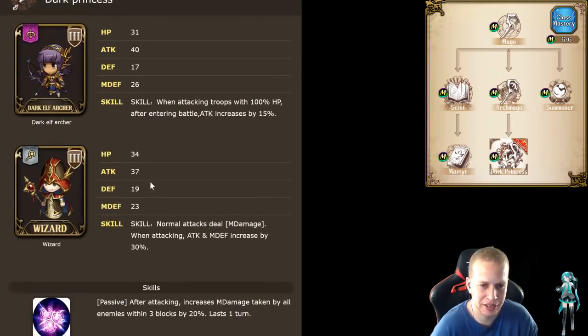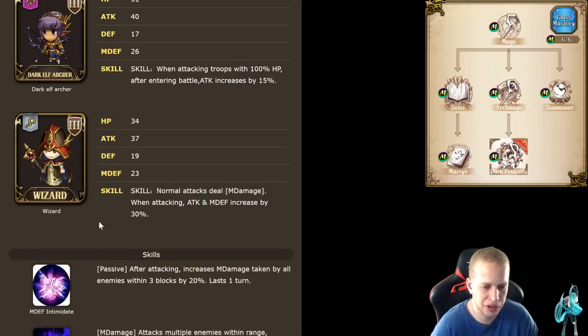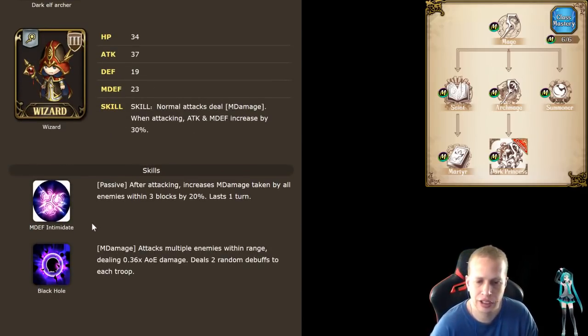Now the Dark Princess — you get your Dark Elf Archers. If you're attacking troops with 100% HP after entering battle, attack is increased by 15%. And then Wizard — this is your harder nuking magic damage troops. When attacking, attack and M defense increase by 30%. So if you're fighting a bunch of wizards, that's the troop for you. There's a passive here: M defense Intimidate. After attacking, increases magic damage taken by all enemies within three blocks by 20%.